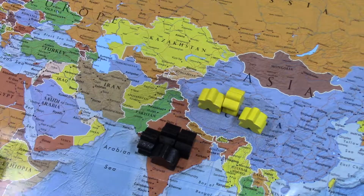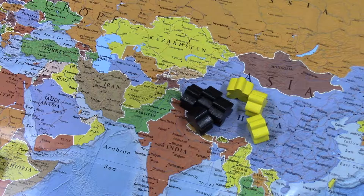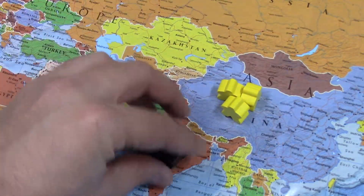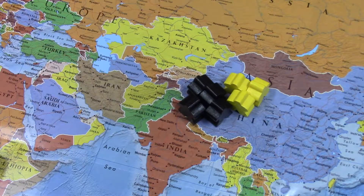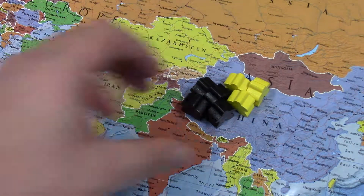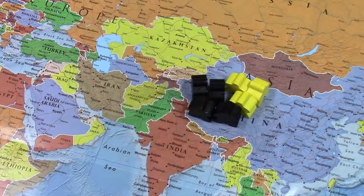Let's say then on a future turn, I want to move my guys into China and attack China. The yellow player is in China right now. So I'm going to move my guys into China — once again I've got to pay 1 million to move them in. And then I have to battle them because they're there. It's not unoccupied; there's actually a civilization there. A group of people are already in China, so I have to battle them right away.